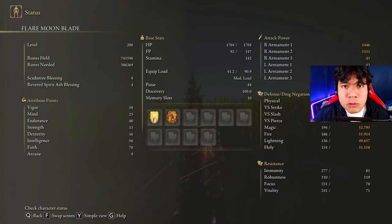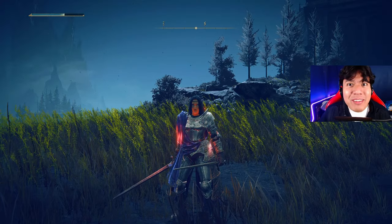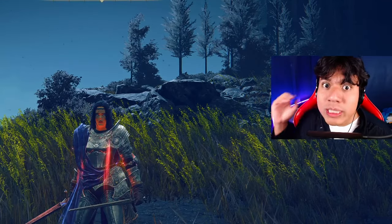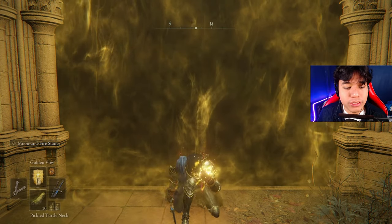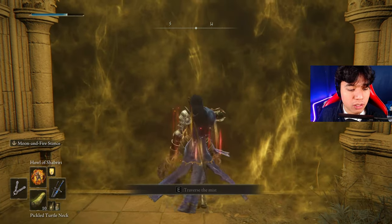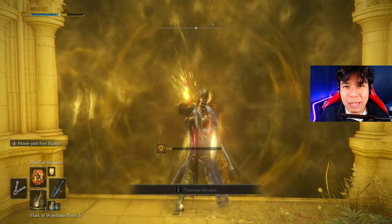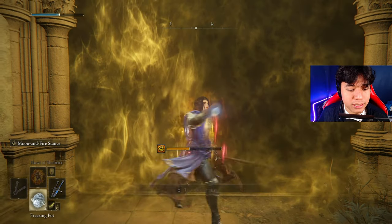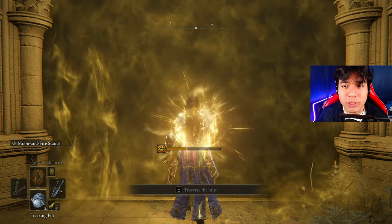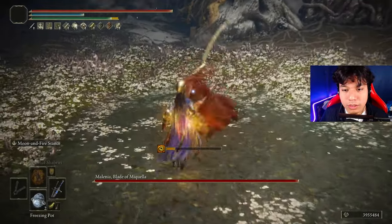I am using my Scadutree Blessing at level 9, but you can push it all the way up to 20 for the most optimal defense and attack values in the DLC. To buff your character with this build, use Golden Vow first, then your Pickled Turtle Neck which is optional, then your body buff — in this case Howl of Shabriri, though Flame Grant Me Strength works fine too. Then to replenish weapon FP, use the Flask of Wondrous Physick and you are ready to go.